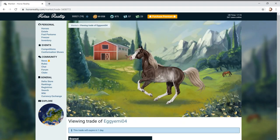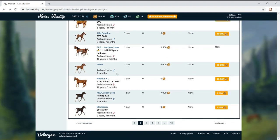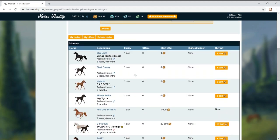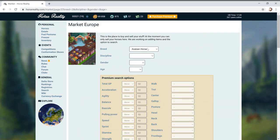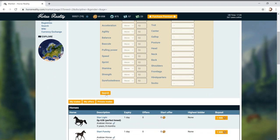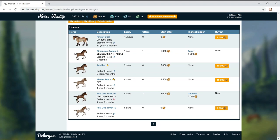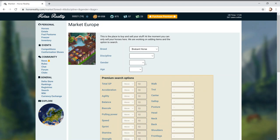There are loads of colours with the Arabs - look at this one, so pretty! I don't know what the future of Horse Reality is; I don't know if they're going to bring in more breeds. The wiki does say there are future breeds but that's been there quite a while. The Arab is definitely on the top list. The Brabant - it's a stunning horse, looks rare, but I don't think the colour variation is enough for me.